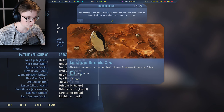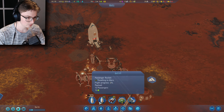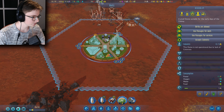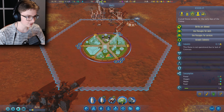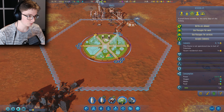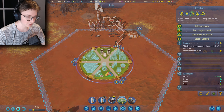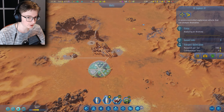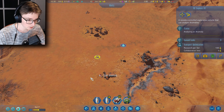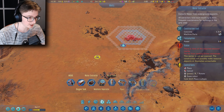There are 12 passenger slots. I need to check how much space the dome gives us — 14. Nice! Let's also scan that anomaly — please give me something good. A water deposit! That's perfect; I can now place a water extractor.